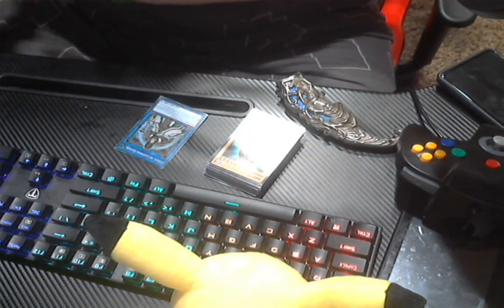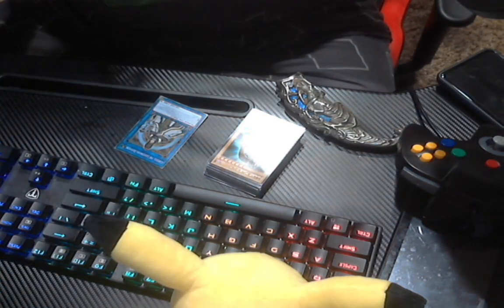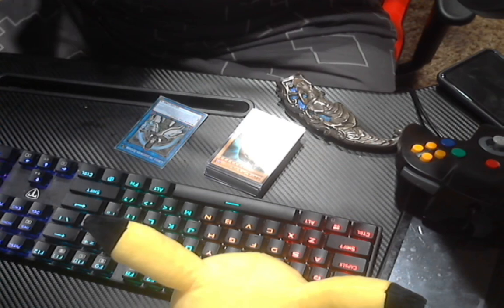All right, first card up from the mystery pack: Zolga, Ojama Green, Fairy of the Spring, Little Winguard, Metabolizing Parasite, Lunalight Emerald Bird, Non-Spellcaster Area, The Guardian Kay-Est, Key Flick, and Essential Summoner. So we got one Dark Magician, which I'm happy about.